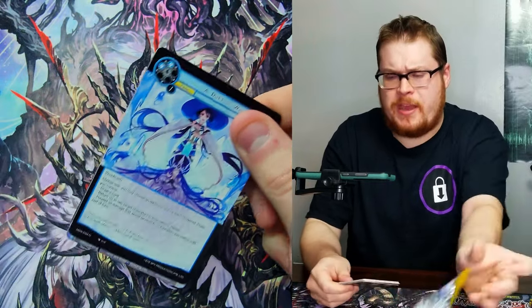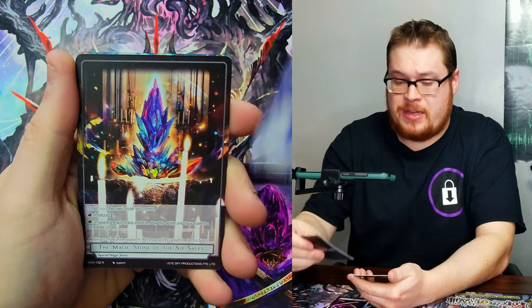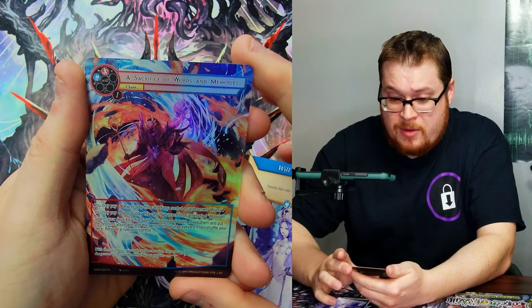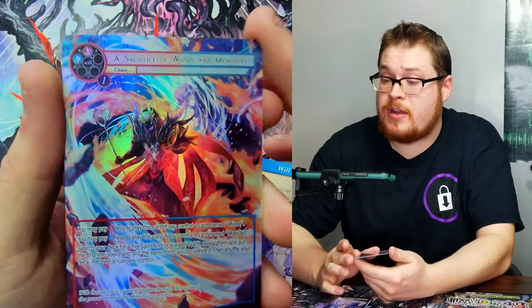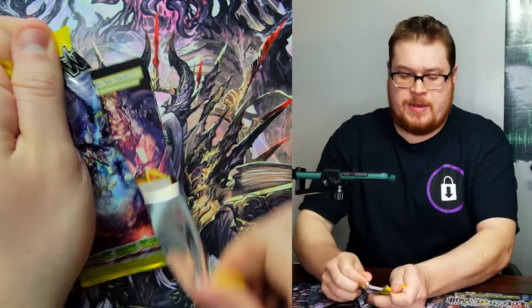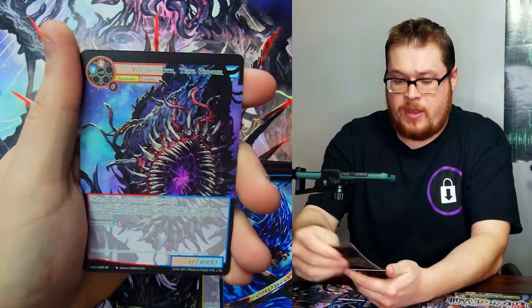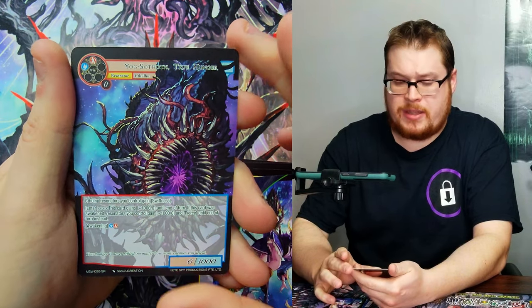Darkness Magic Stone, let's get lined up here for the big reveal — Magic Stone of Six Sages, not bad, not bad! Behind that we've got Sacrifice of Words and Memories — it is a rare, it is a full art, and it is pretty sick looking.